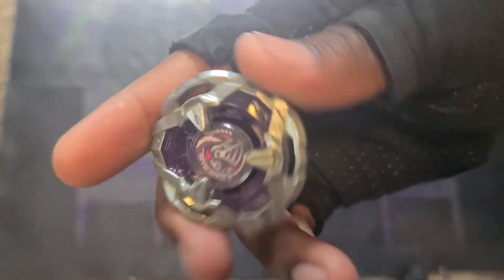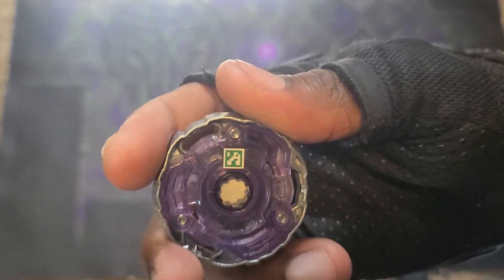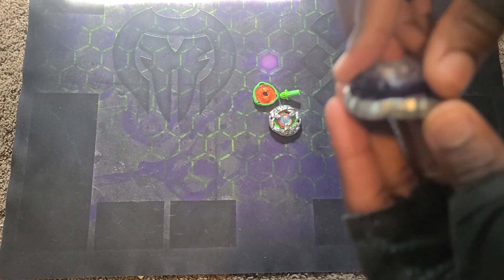Alright, so we got Helm Knight up in here — the nice purple, like the one we saw under TT, the recolor. Anybody who wants the code for it, there it is. We got the Ratchet 580 — five blades on it, 80 height. Put those together.